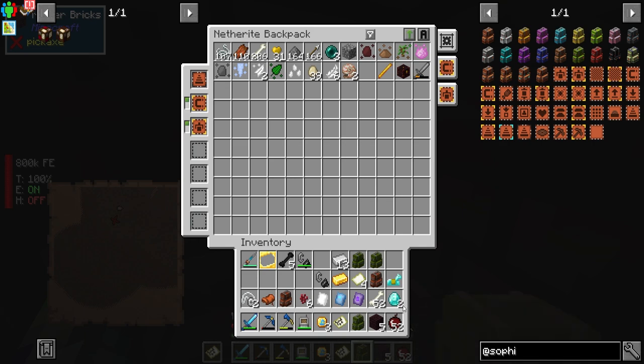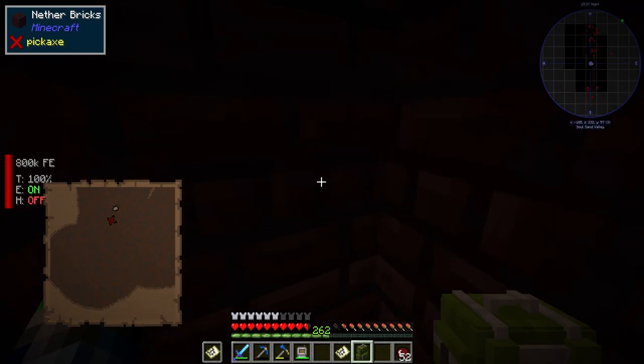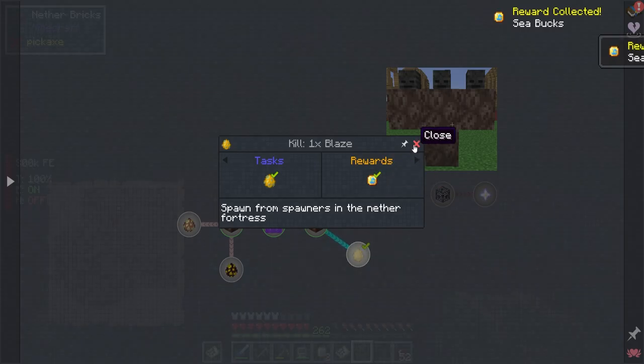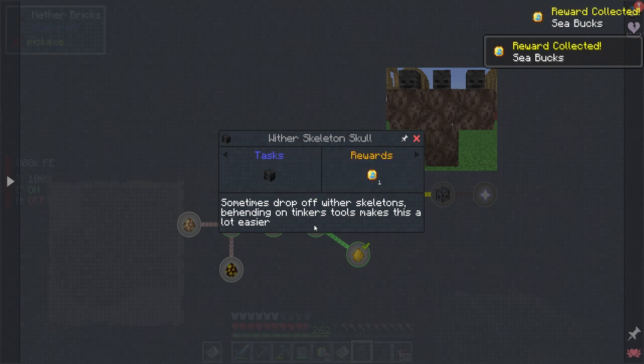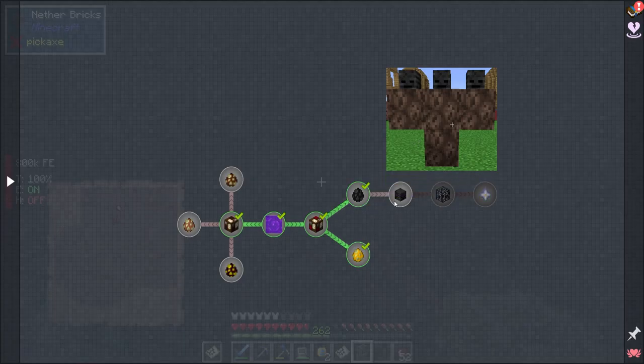Now we can kind of reorganize. Those are done. The wither skulls we will be working on later — beheading on Tinkers tools makes this a lot easier. We can make our own wither skeletons to kill the wither and eventually get this. We're not going to do this here because there's no other place for mobs to spawn than the fortress, so it's kind of annoying.